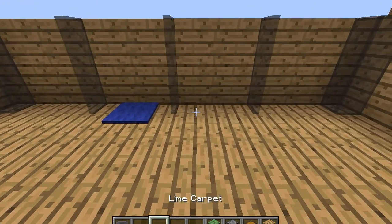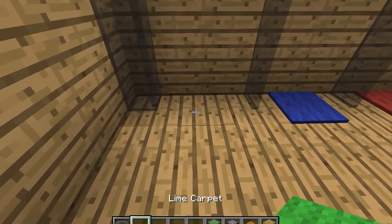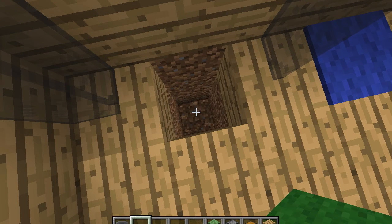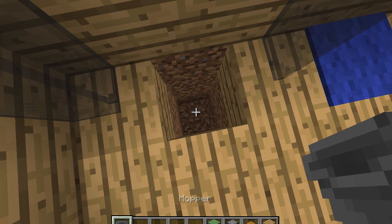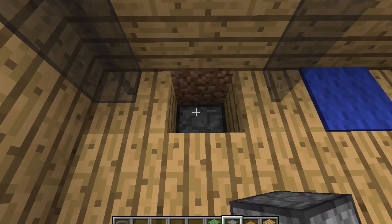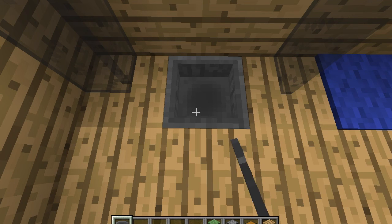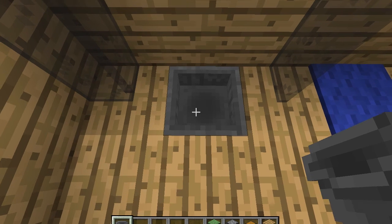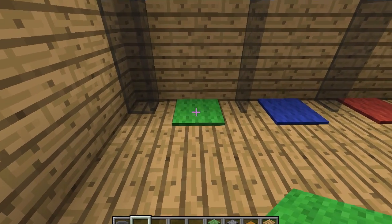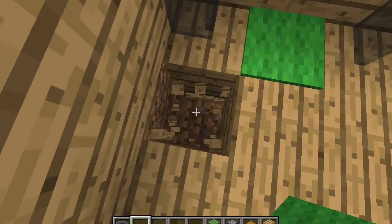I'm just doing the carpet for decoration. The green one is gonna be right here. We're going to go down three blocks, place a furnace right in the middle, and then place a hopper by holding shift and clicking on top of the furnace. Then you can go ahead and put your carpet on.